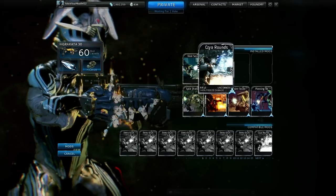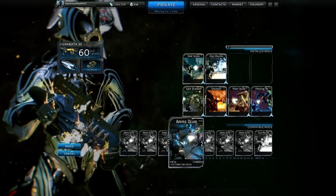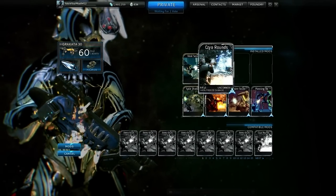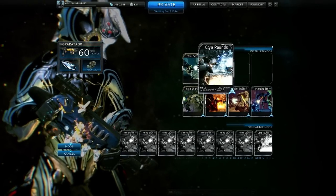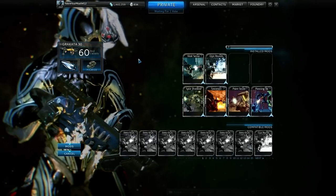With eight points spent on the elemental swap, you'll have two points left and you can still fit an Ammo Drum in. That's what I'd really recommend. Or if you don't care about extra ammo, you can rank the fire or electric mod up four ranks instead — it's up to you.